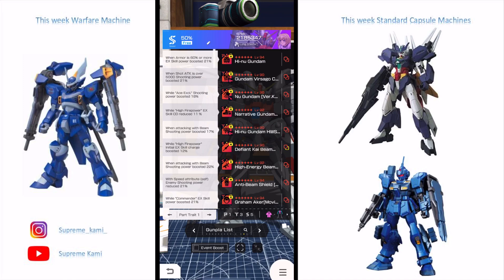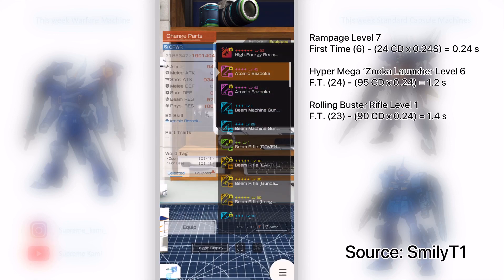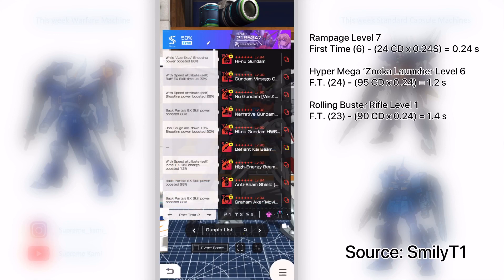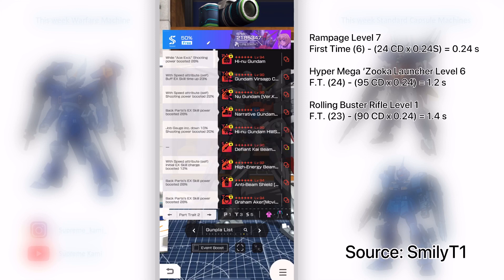There are a lot of shooting power boosts here, which in turn also buffs EX skill power. I have two initial EX skill charge boosts at 12 each, coming to 24 total, which lets me use my EX skill right at the start of the match. I'll have the calculation formula on screen. The three EX slots here won't benefit the Rolling Buster since I use it as a finisher, but the Hi-Nu Gundam backpack gets a whopping combined boost — around 56 plus 28.